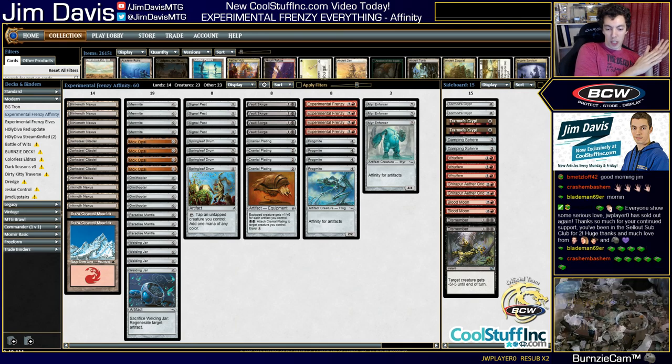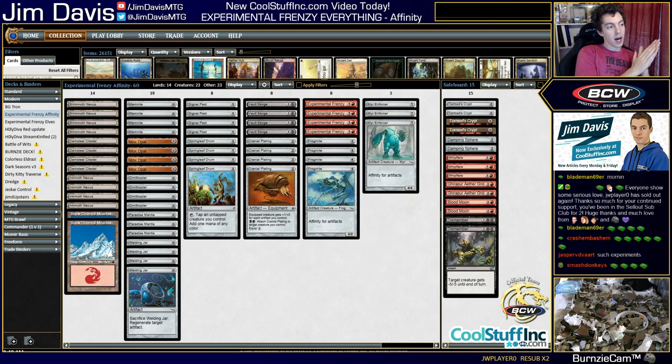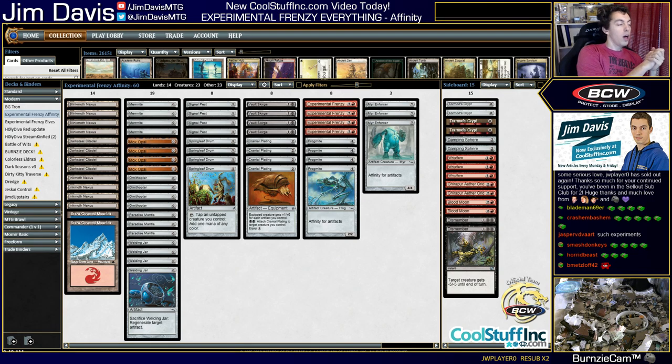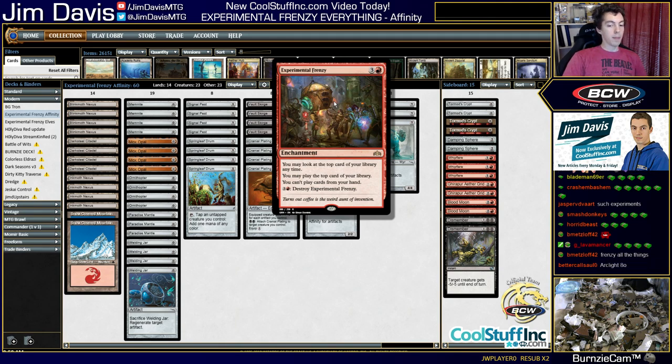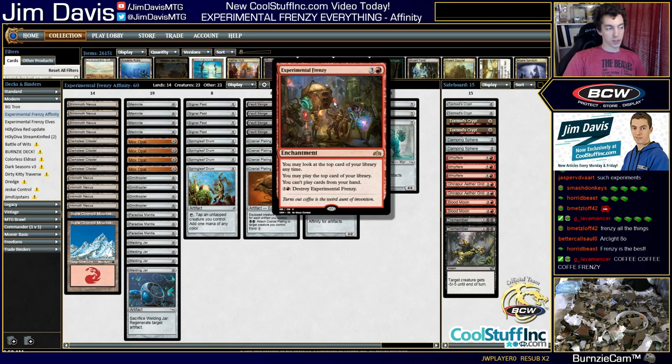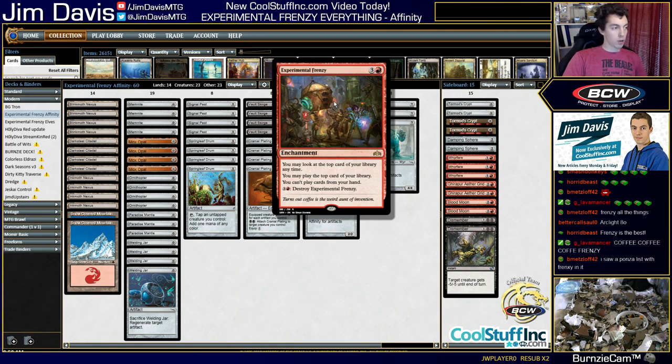We're starting off today with Experimental Frenzy in everything — Affinity right here, Elves after, trying out some Legacy Arclight Phoenix as well. We'll get to that though. I didn't think hard — Experimental Frenzy is awesome and I want to try it out in Modern. The two limiting factors of frenzy are mana and land drops. You can only play as many spells as mana you have, and you can only keep playing stuff as long as you don't hit two lands in a row.